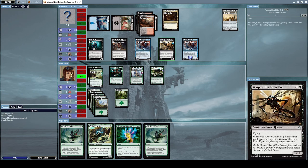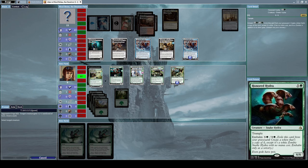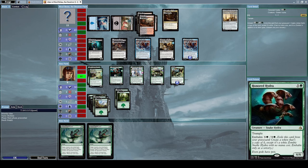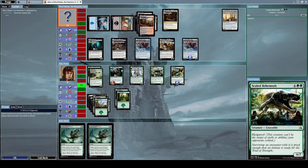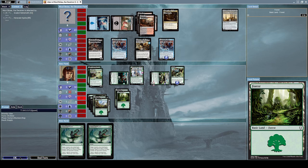He has a lot of creatures but I think we can make this work. Let's give plus one plus one to Honored Hydra and get another Forest in return. Let's attack with Honored Hydra and Scaled Behemoth. He blocks Scaled Behemoth with Khenra Eternal, which won't do him much good.